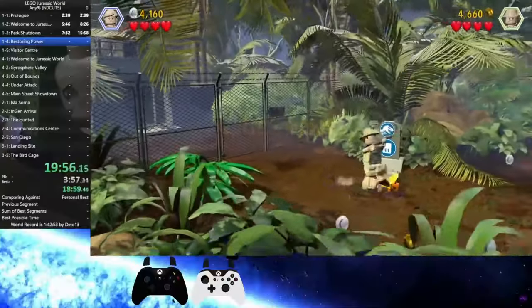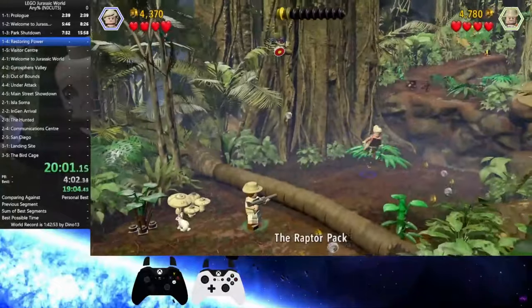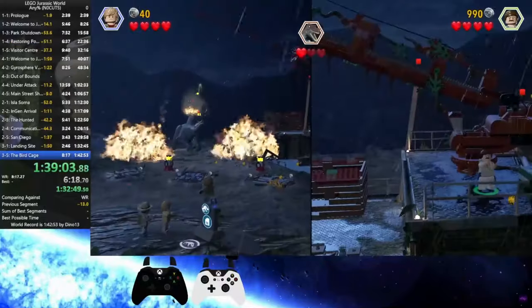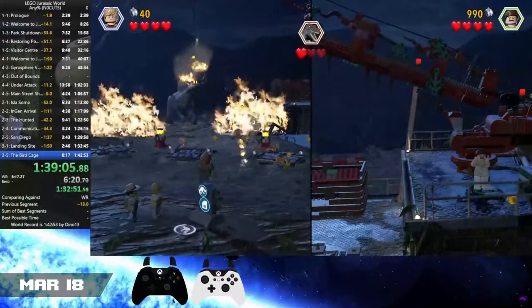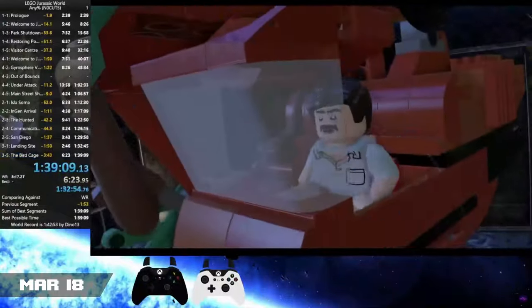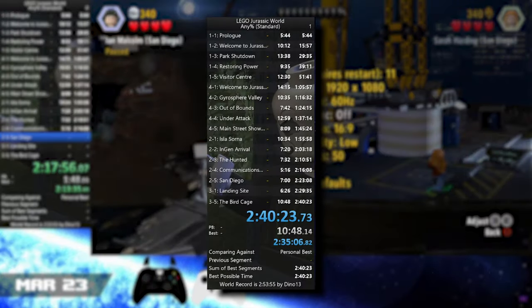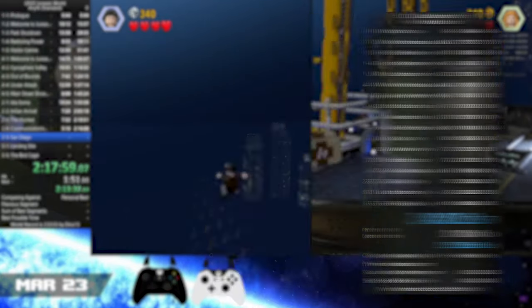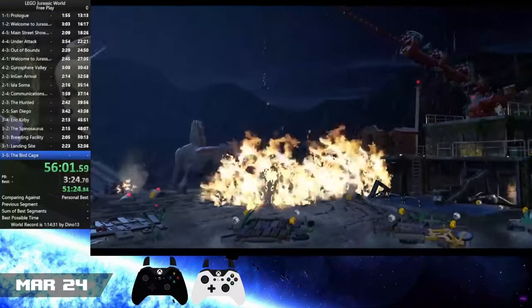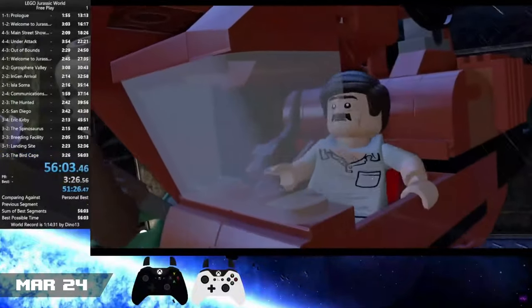Seed of Nasdaq took a closer look this month at LEGO Jurassic World, and as always, he ended up with a bunch of world records. Seed managed to get records in all main categories excluding collectible categories. The first he achieved was a no-cut world record with a time of 1 hour, 39 minutes, and 8 seconds — the first ever sub-1:40 run — on the 18th of March. Just 5 days later, he achieved a standard world record with a time of 2 hours, 40 minutes, and 23 seconds. The next day, he achieved yet another record in free play with a time of 56 minutes and 3 seconds, the first ever sub-1 hour free play run.